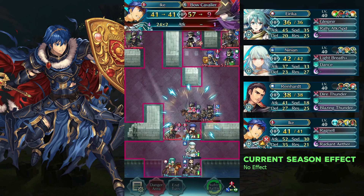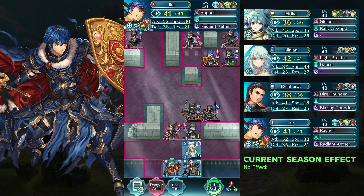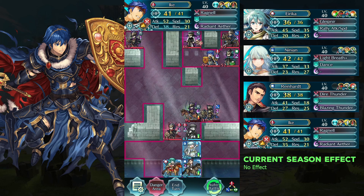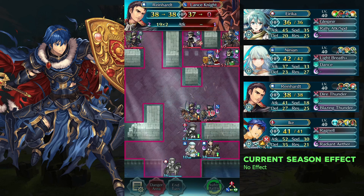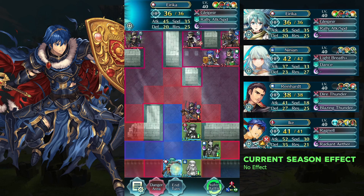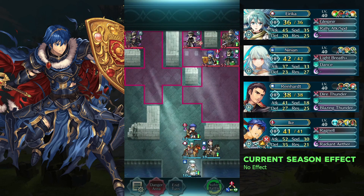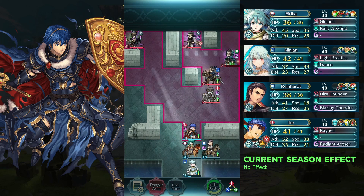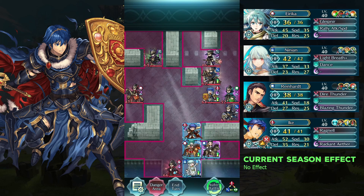Attack the bow cavalier with Ike. Defeat the sword fighter and landslide with Erica and Wild Heart. Dance Erika and defeat the bold cavalier with her.